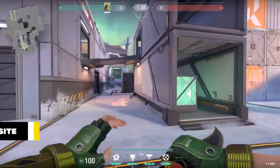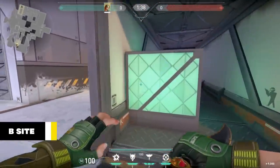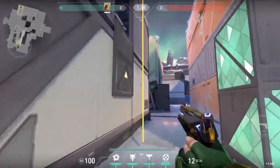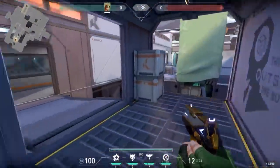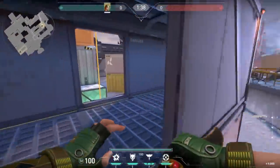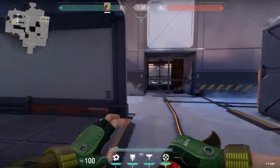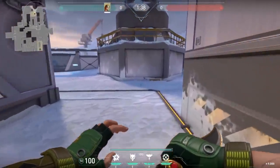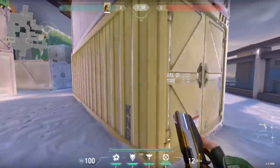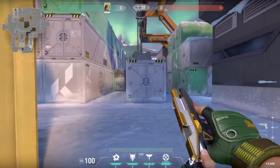So here in B, we have this cargo container, which is the site, and you can actually plant on the top or the bottom. There are two ways to get up here — the rope and this bridge. This is the whole area that you can plant right here. And if we keep going, this is called yellow — big yellow container.